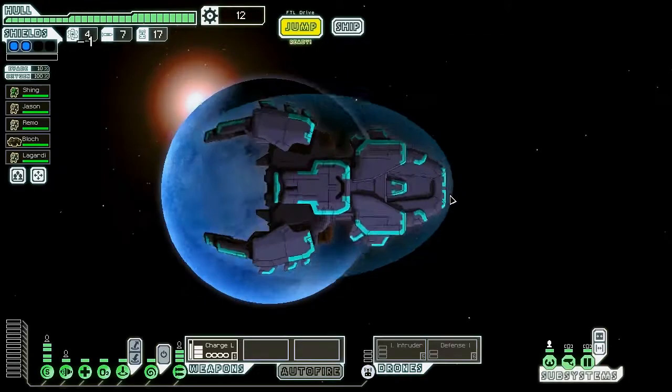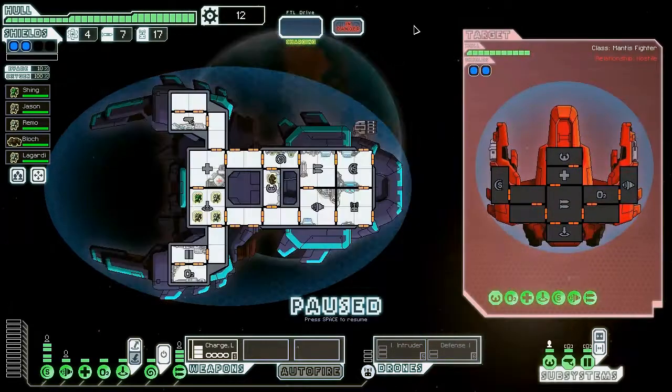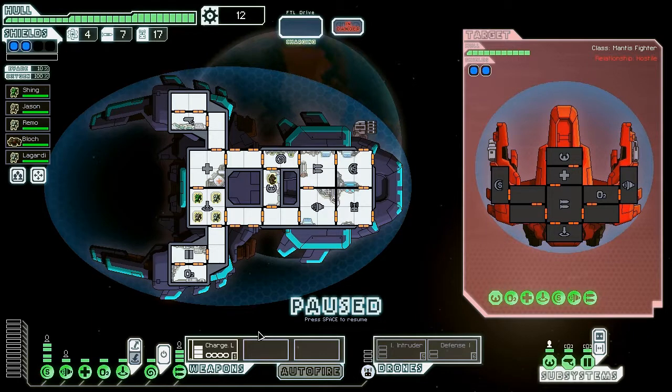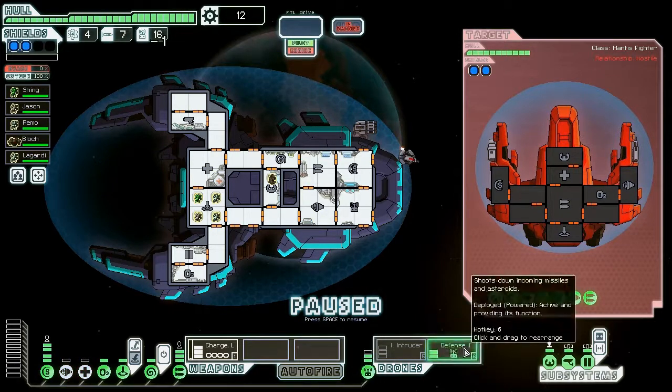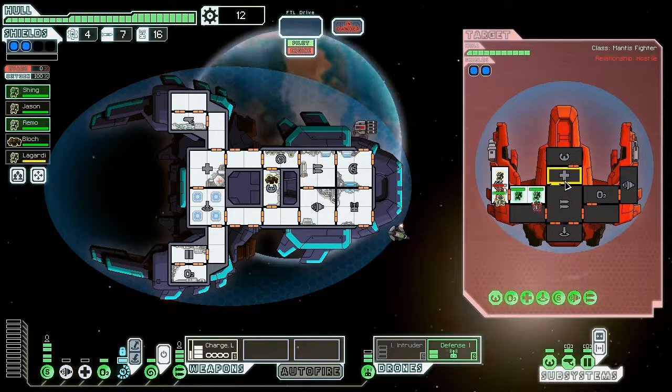It doesn't look like we can make three more jumps, so I might just go right to the exit. Here's a ship — let's go ahead and board, and I'm going to fire up the ion intruder. Although I kind of want to use the defense. Yeah, I'm going to use the defense for now. There's no point in having the engines up for the medbay. Let's teleport onto the shields, and then we'll try to lure them out as we usually do.